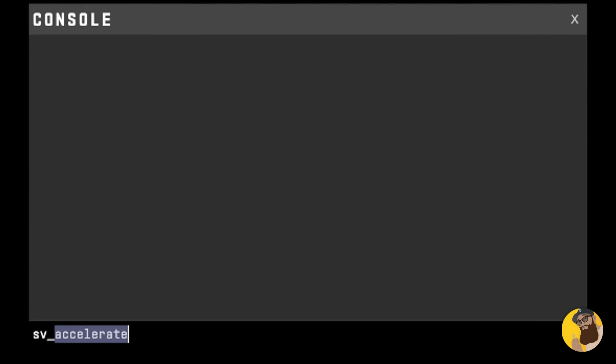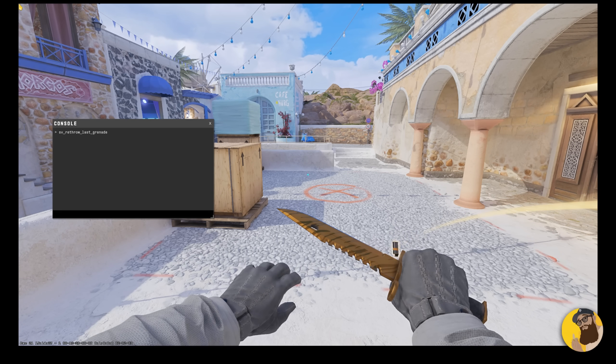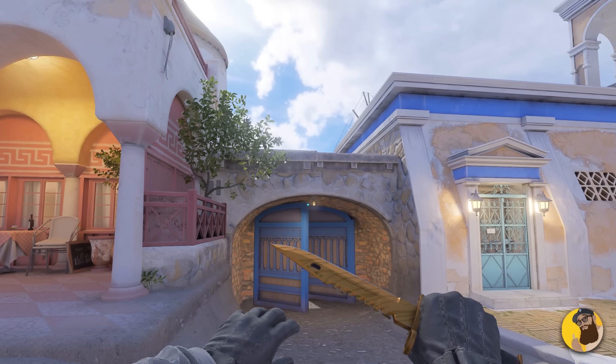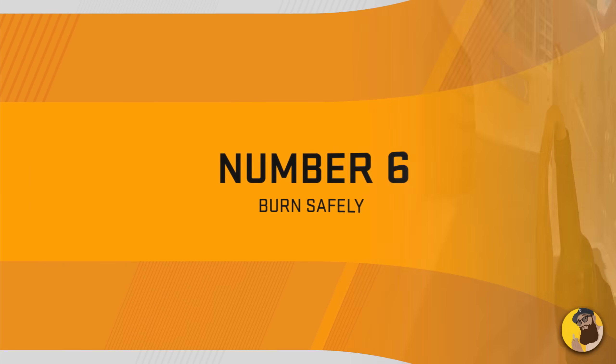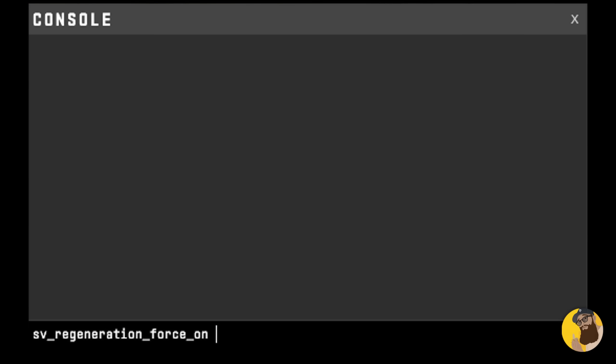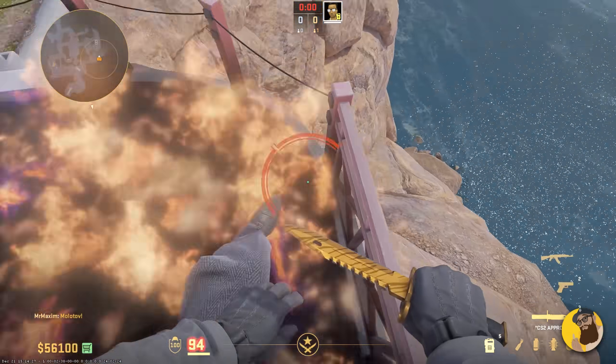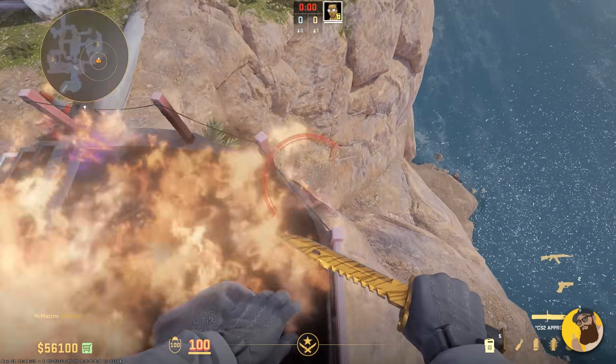Speaking of nades, `sv_rethrow_last_grenade` will throw the last nade, and it's easily one of the most useful practice commands, especially to make sure your flashes are good. Next one is `sv_regeneration_force_on`, which is essentially the new god command — enable it so when you lose HP, it goes back up to 100.